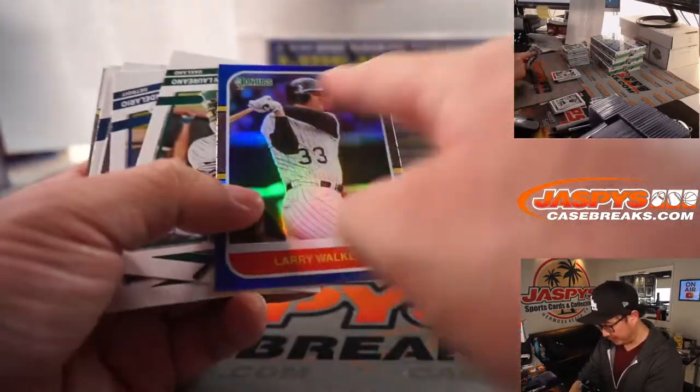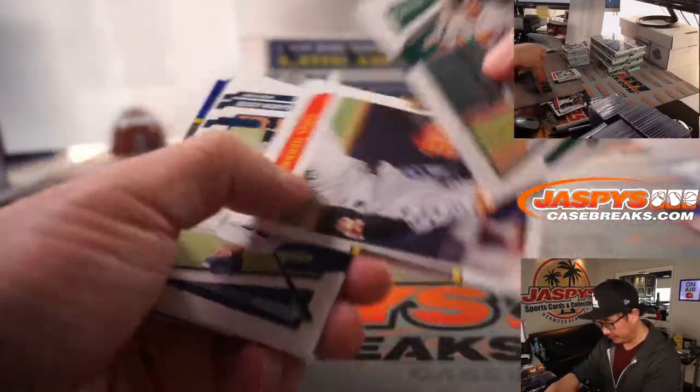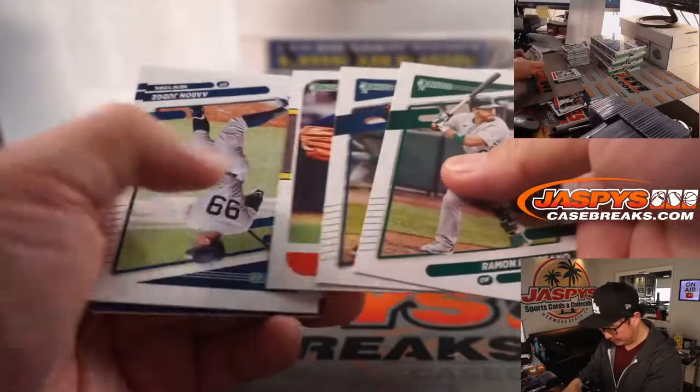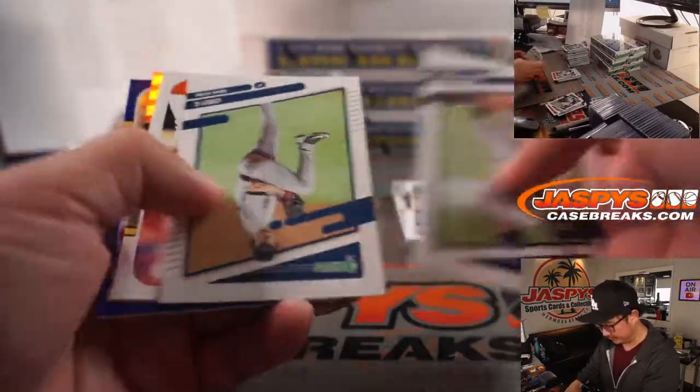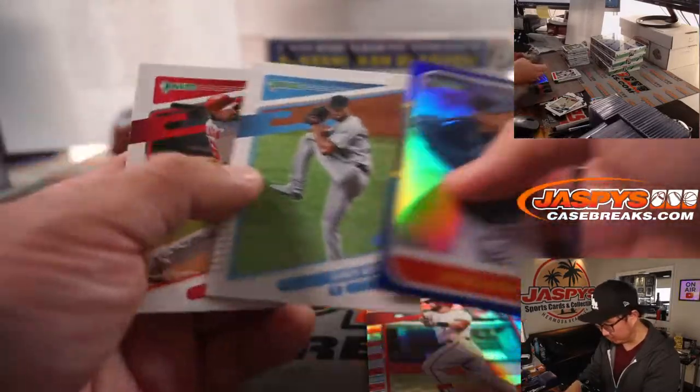Just in the interest of time — that's going to ship, right? These are the common cards, so these aren't going to ship. But that will ship — that's like an insert. There's Eugenio Suarez. Obviously it will ship — that's a numbered card. That, of course, will ship.